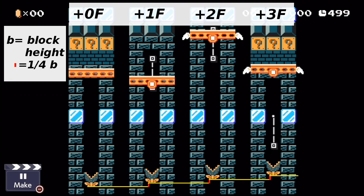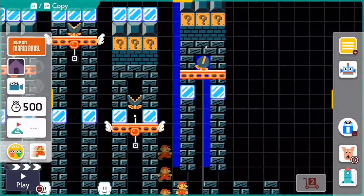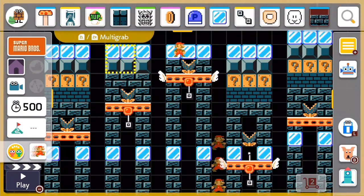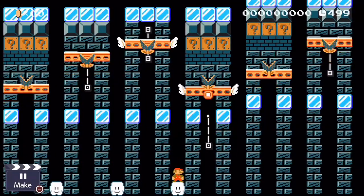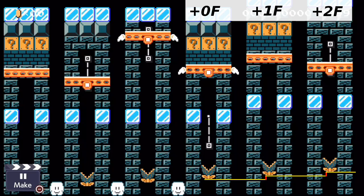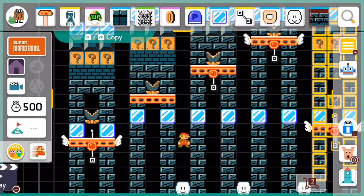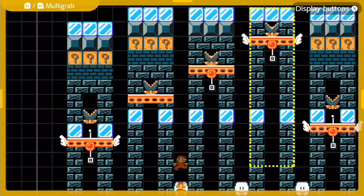You might say, well great, we can cover a specific four frame interval — how fantastic. But recall that a muncher falls a block height every four frames. If I currently have tower number four and I want to make the timer one frame more lenient, I can simply copy tower number one, which is three frames stricter, and move it up one block. This raised version of tower one makes the timer one frame more lenient than the timer with tower number four. Similarly, if I've got tower number one and I want to make the timer a frame stricter, I can copy tower number four and lower it one block. I can lower tower number three a block to make it yet another frame stricter, and so on.